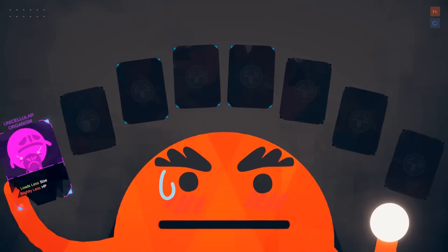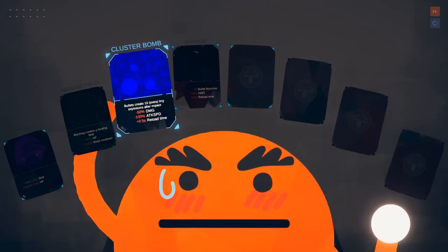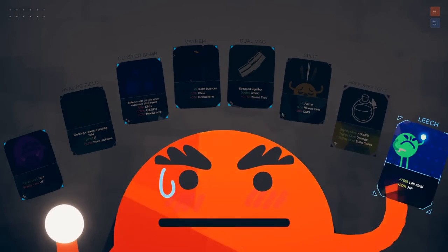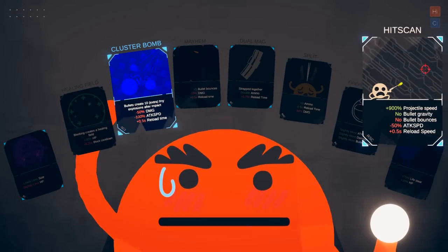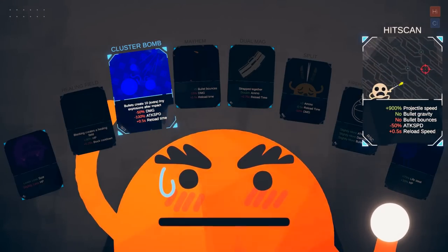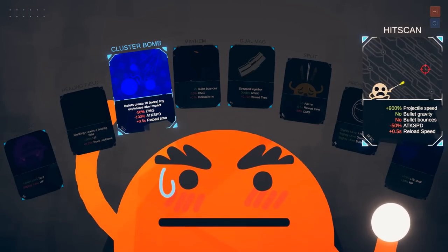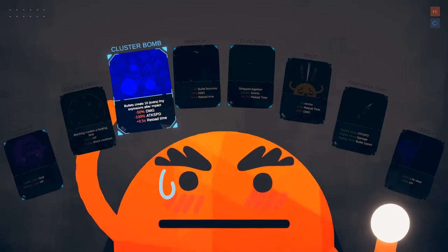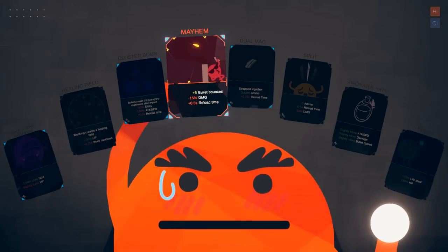Who blocks for blocking? Less size, less HP. I could also cluster bomb. But that's even less damage. And I already... the hit scan doesn't lower my damage, but it lowers my attack speed. And this also lowers my attack speed. I would be shooting very slowly.